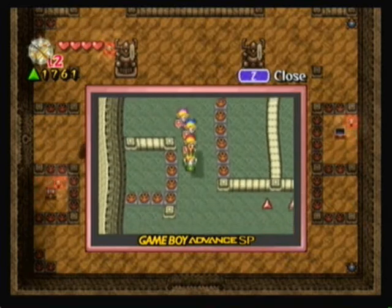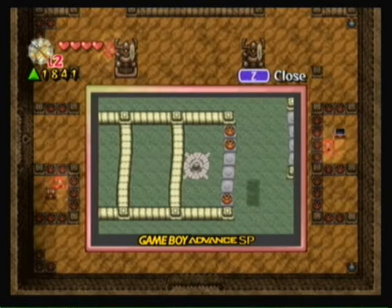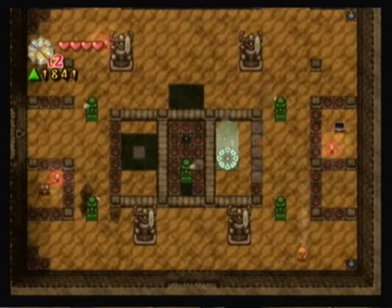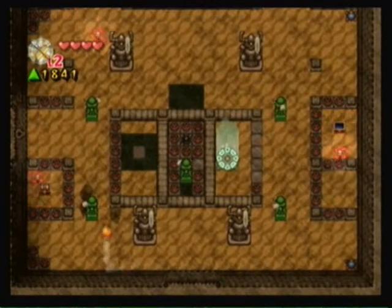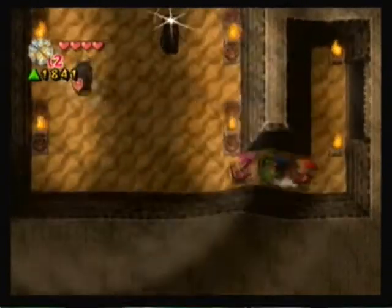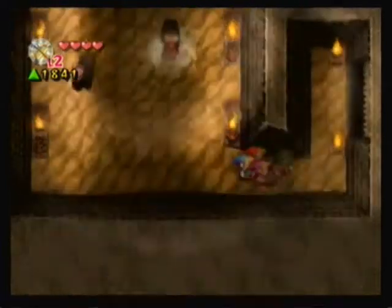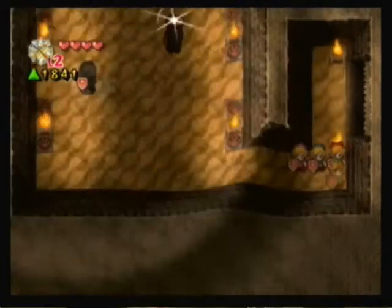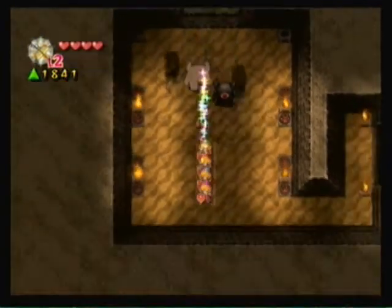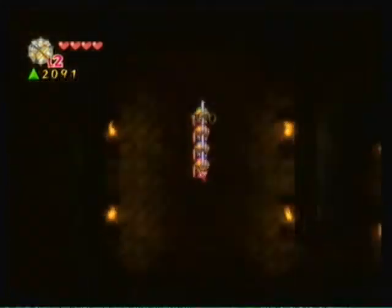Yeah, there we go — there's a key. Let the red one do the traveling for us. I see the locked door on the far left of this room, so we'll have Red Link go over there and then call everybody. And there we go. In here we have two Dark Links with hammers. I'm not going to get them this time — yeah, they both got away. Oh well. Got both of those statues really quickly and now we're leveled up.